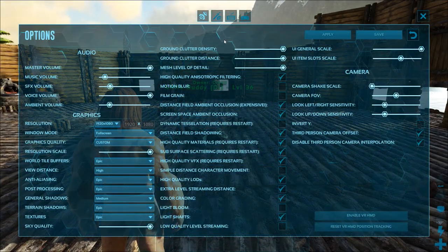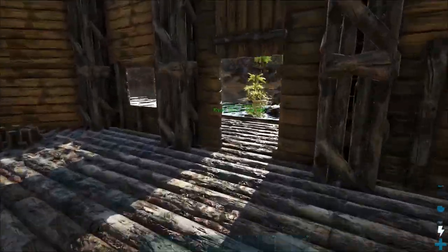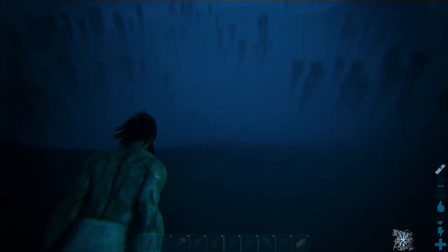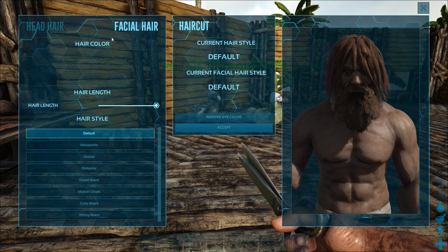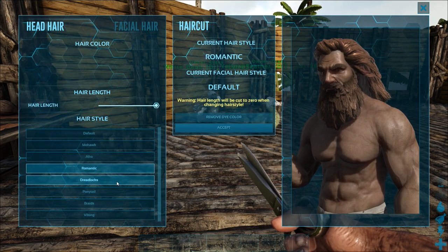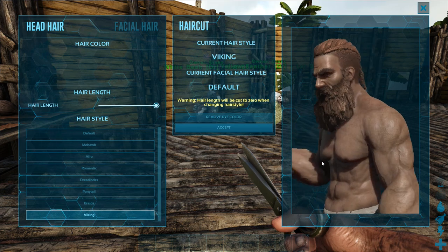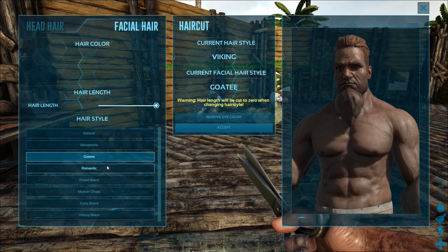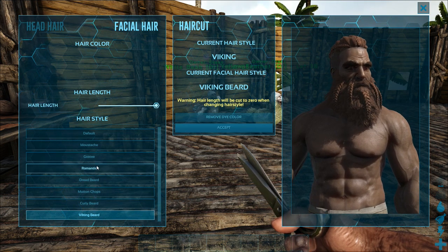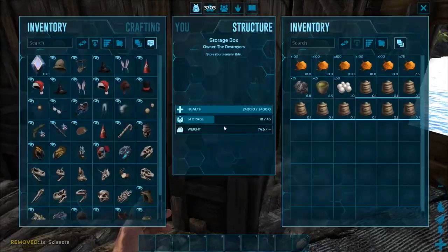Let's go ahead and throw down options, give survivor items. Let's do that and see if this fixes whatever issue I might have. We'll come down here in the deep water and try and suffocate ourselves. Just a quick death later and all of my stuff seems to be here, which is great. So we could go mohawk, could go giant afro, we could go romantic dreadlocks, ponytail, braids, or viking. I usually like the viking — that's kind of my go-to. And then we could do mustache or goatee. I usually like the romantic beard as well. So let's go ahead and trim that up.